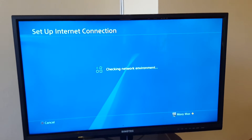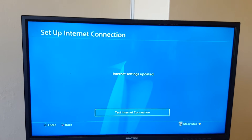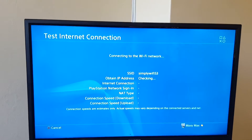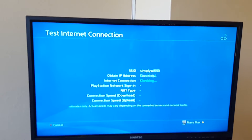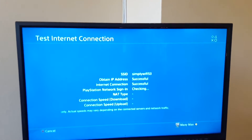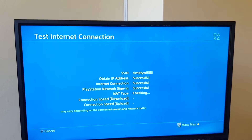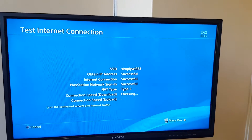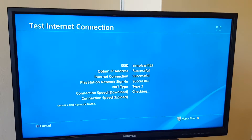Let's wait for it to connect — you see, it's connected. Now I'm going to test it, and you'll see that it signs me into the PlayStation Network. For some weird reason, once you've already signed in via another connection, it just works. You can see it's successful.